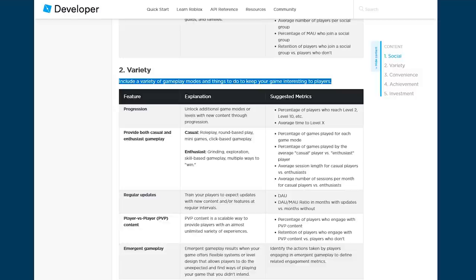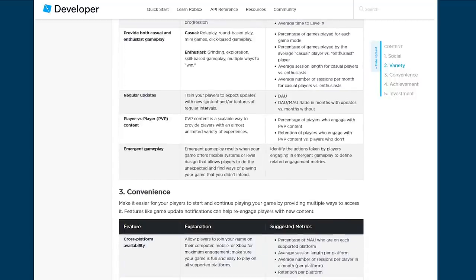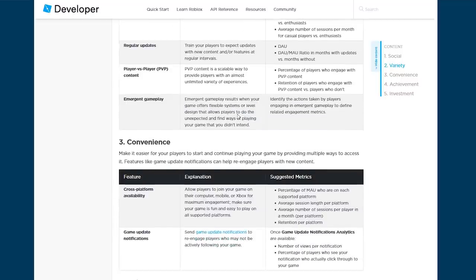The next engagement factor is variety. One important thing is progression — you want to unlock new stuff, get to the next level, and feel like you're progressing. Provide both casual and enthusiast gameplay: casual includes roleplay, round-based play, and mini-games; enthusiast includes grinding, exploration, and skill-based gameplay. Obviously updates are very important to keep players coming back. PvP content provides unlimited variety because it's content generated by other players. Emergent gameplay results when your game offers flexible systems — allowing players to find unexpected ways to play.